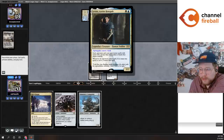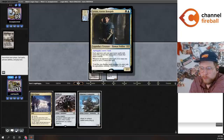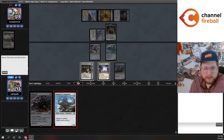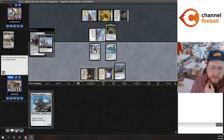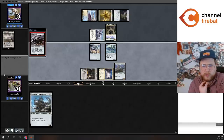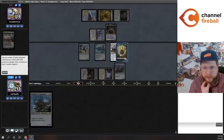Each opponent can't cast a non-creature spell with mana value greater than the number of lands they control. But the Companion lets me cast spells that cost zero as long as mana was spent. This costs me four effectively. I probably don't want to play Nettlesyst and let them draw. But I do get to attack with the Dreadnought. Let's let them draw — this uses my mana by far the most efficiently and allows me to attack for seven pretty comfortably.